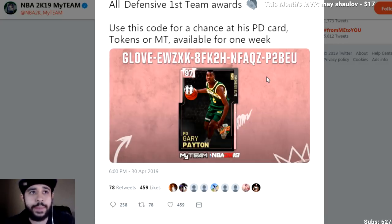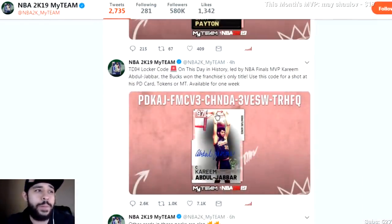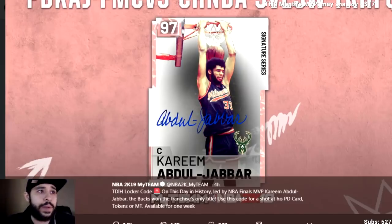I also posted them on Instagram as soon as they came out. If you guys want to stay up to date, just follow me on Instagram, follow me on Twitter — links down below in the description. Let me know your thoughts about the locker codes. They took a while to drop a couple, so I'm glad they started back with some Pink Diamonds. This was the first one, Gary Payton, and then the other one they dropped a while back, which is the one I posted on Instagram.